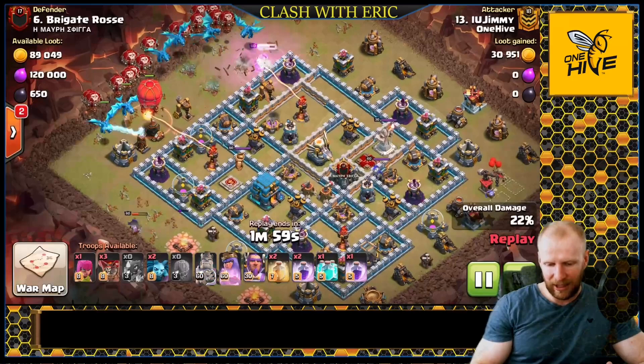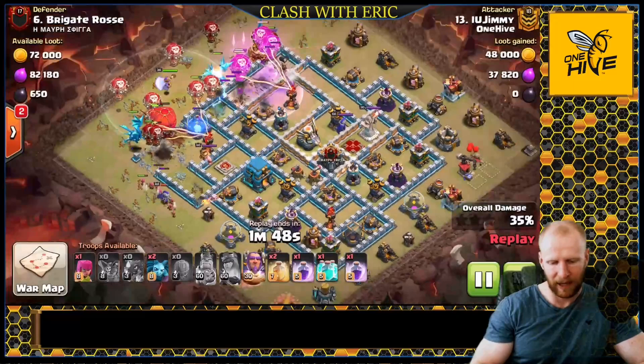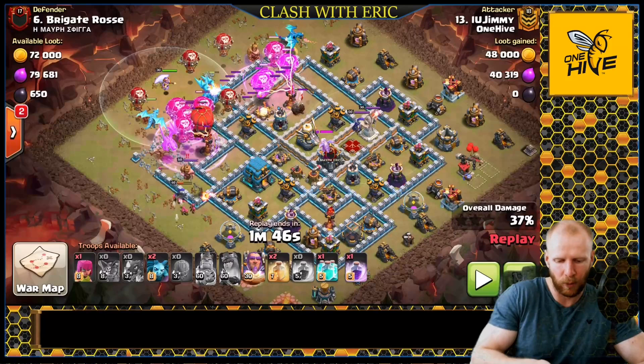He's going to use his King on one side — the King's job was to clear buildings next to the dead space, while the Queen went over to areas where she could shoot over the wall. She didn't pop her ability and push through. Now let's pause for a second because I want to look at the chain pathing on the back side of the base.